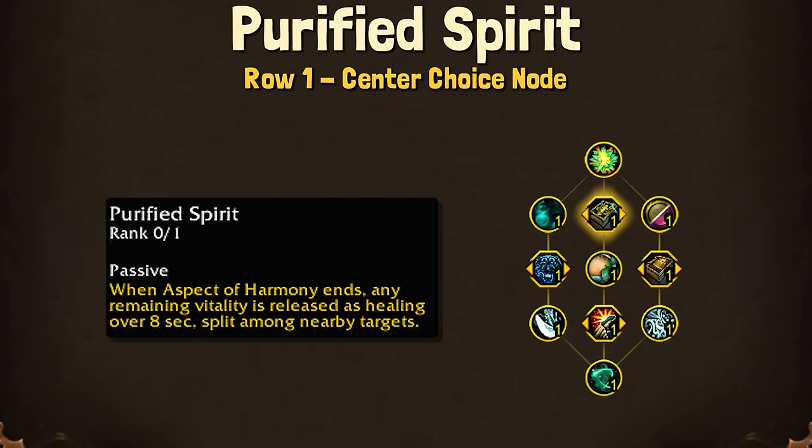For the first row center node, we have Purified Spirit. Currently, Purified Spirit is pretty bugged as far as I can tell. First, due to the fact that our stored Vitality does not drain as we use it, it just stays at a consistent number. Whatever we used Aspect of Harmony during is the amount of Vitality that we hold onto, and I don't think that's intended.